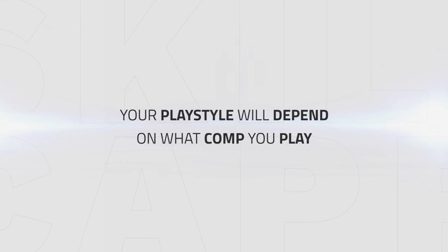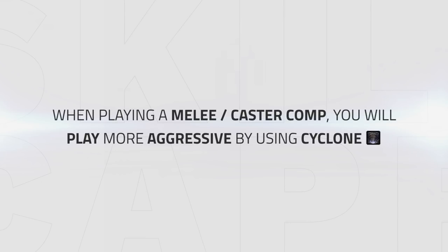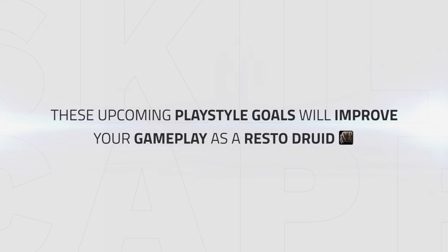Your playstyle will slightly depend on what comp you play. When playing a melee cleave you will play more passively and try to secure the game in dampening when the enemy team is out of cooldowns. When playing a melee-caster comp like RMD or WMD, you will play slightly more aggressive with cyclone targets. These playstyle goals apply to nearly every comp and applying them will help improve your gameplay as a Resto Druid.